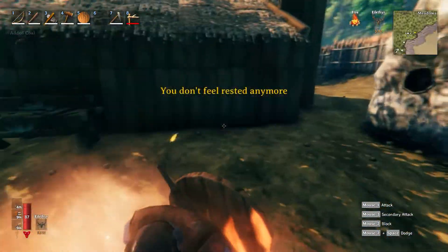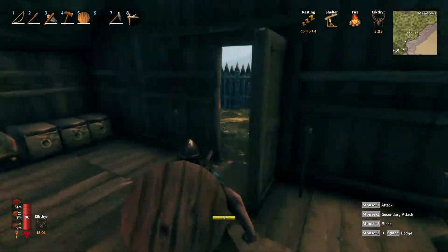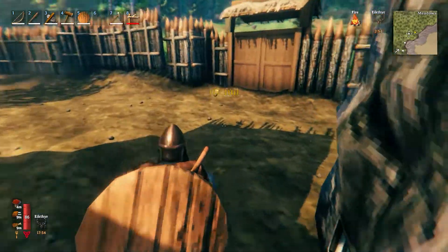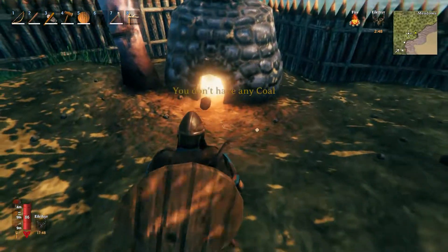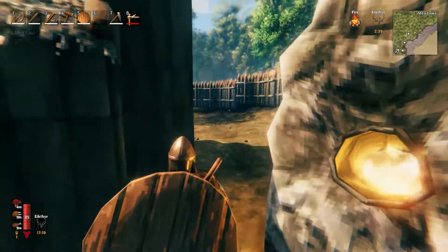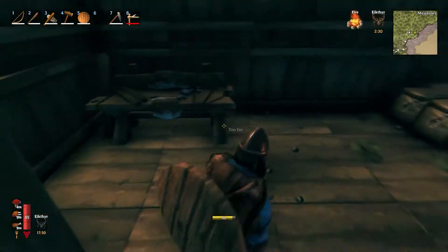I'm just going to put more coal in here — just so I know we have a small piece of it in here somewhere. Just so we can smelt our stuff. Put some coal in here. I have tons of coal. So I'm just going to wait for that to smelt through and we'll go repair our stuff. See what else we can unlock here.